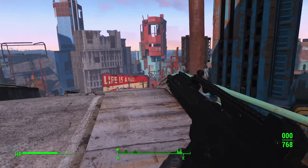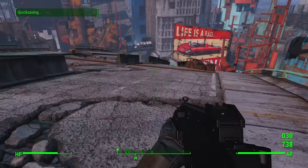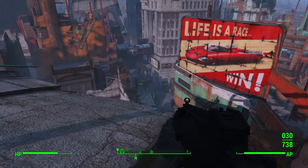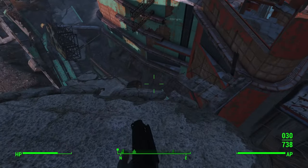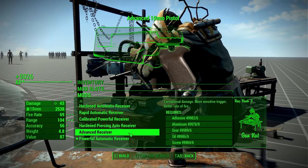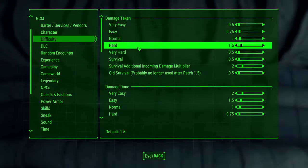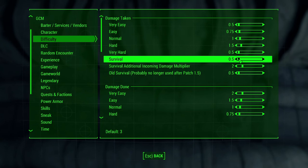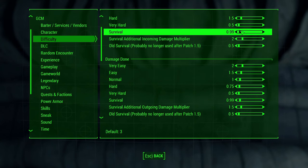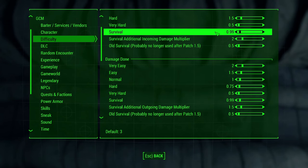Until someone makes this kind of mod — which will probably happen within a week knowing my luck — I would advise you to be very selective about the weapon mods you download, and just make peace with the fact that attachments can wildly influence the damage of a weapon, even though it doesn't make any sense. To control incoming and outgoing damage, you can use the mod Game Configuration Menu. I'd recommend setting the multipliers to 1 for whatever difficulty you choose to play on, and if that's too difficult, you can reduce incoming damage further.